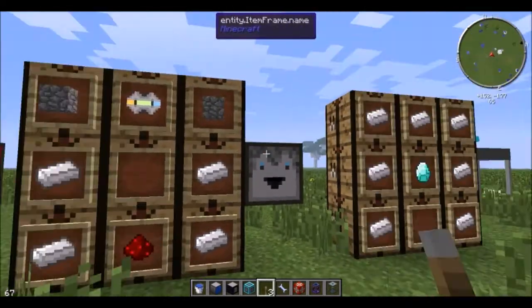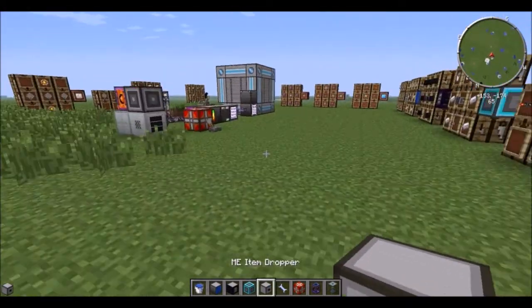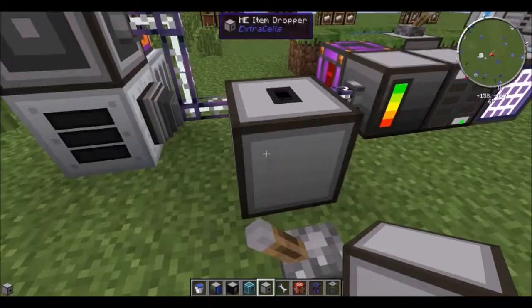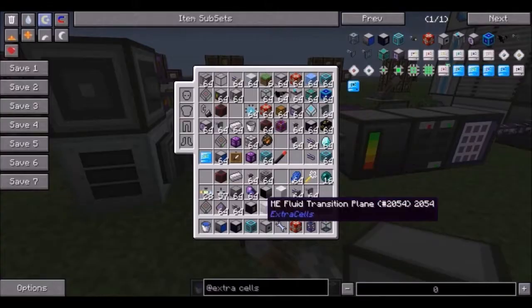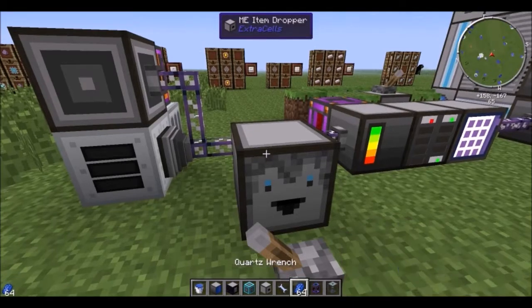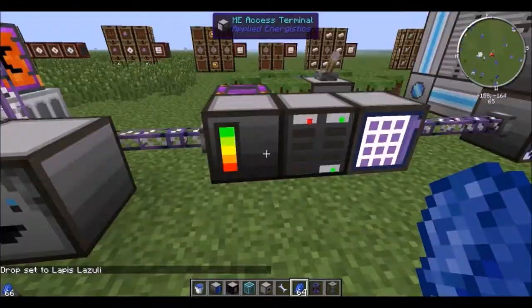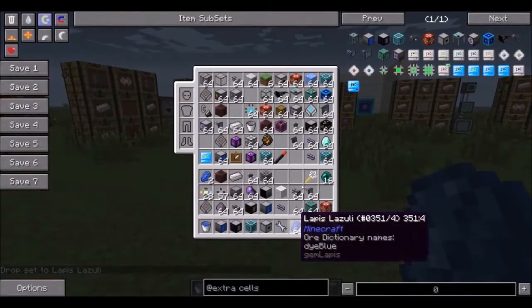A backup battery. You can also make an ME item dropper. You right click on it with an item and it will be bound to that item. So say I want to get some lapis — right click on it, dropper set to lapis. If I have any lapis in the system, it'll pull it out of the system and drop it.